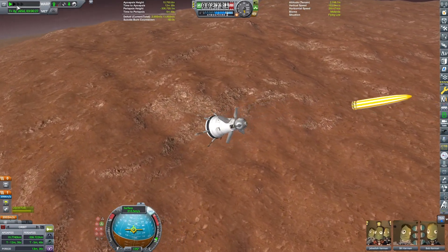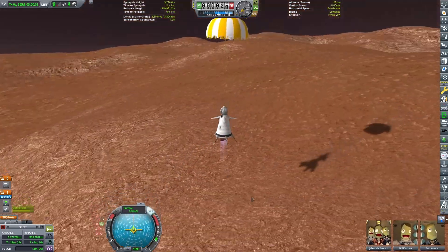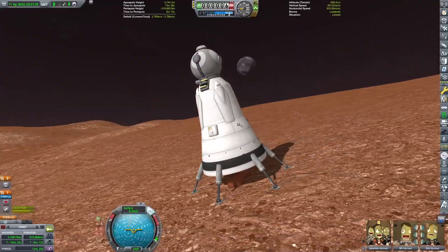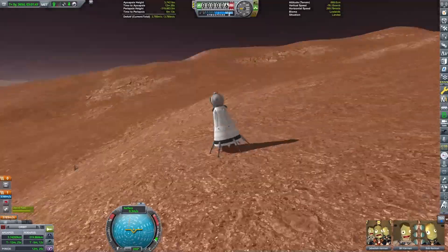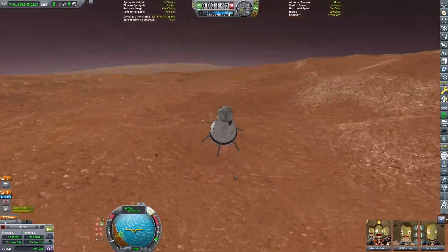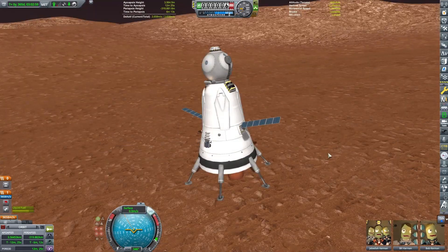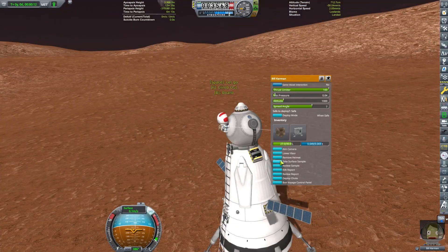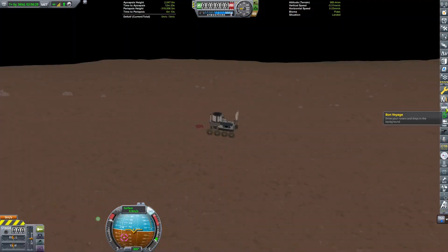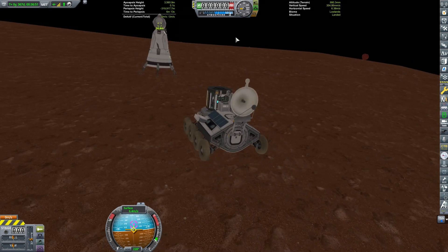Duna is honestly not a huge planet - we're talking hundreds of kilometers that the rover is going to have to travel, but it's not like we're traveling thousands or anything. We are sliding - let's just, we've got lots of delta-V, we'll just land a little bit safer somewhere more level. Perfect. Put the solar panels out, start gathering some science, and we will use the Bon Voyage mod to drive the rover over here.